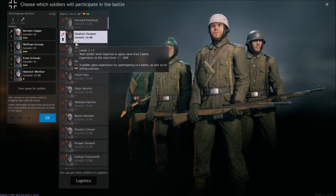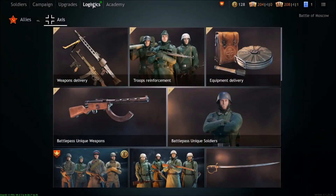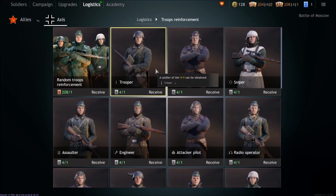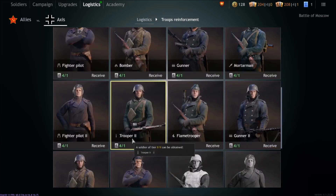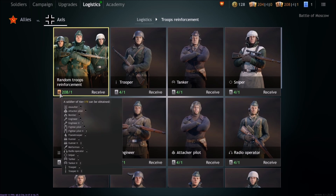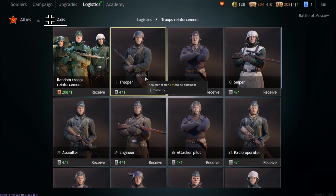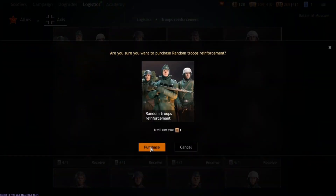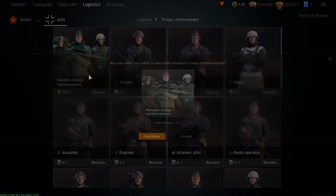The game is telling me I need to manage active soldiers and put a soldier in. Since I don't have one, I can go into Logistics, then Troop Reinforcements, and buy a trooper. Once you get to a higher level you can buy higher-level troopers too. I don't really like to buy them outright — you can get higher-level troopers through randoms, which are cheaper. You can see the bronze options versus the silvers, and there are some golds later on with special gear.